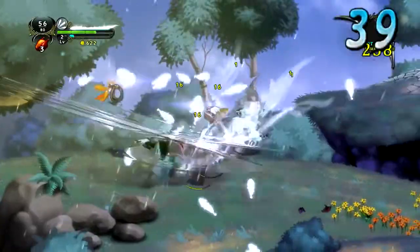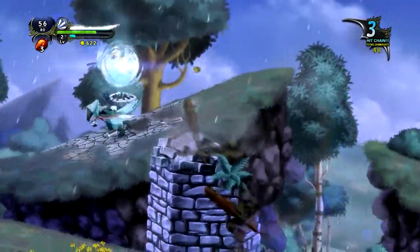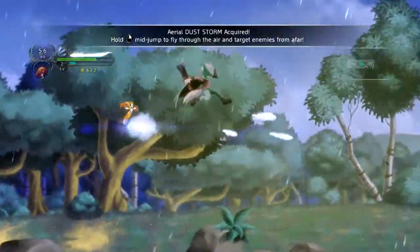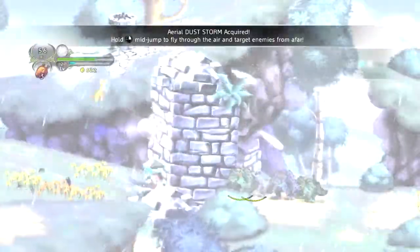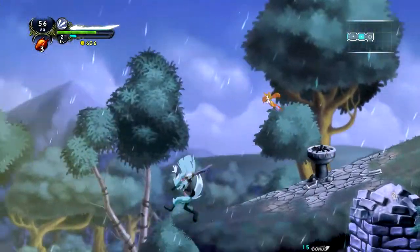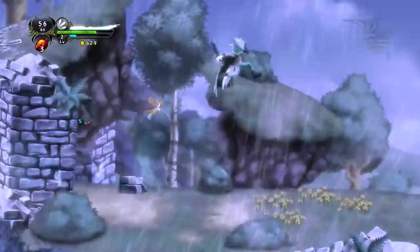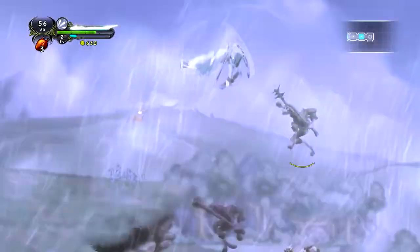That's a quest item right there. And another ability — aerial dust storm! Hold right mid-jump to fly through the air and target enemies from afar. Can I combine it? Nice — dust storm's looking pretty good. Watch out for my little evil fireflies of death — the fidgety dust storm. I think this might be really useful if I have a high vantage point to jump over enemies and then dust storm down — like a dive bomber or something. Launch then do that. Excellent.